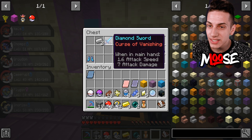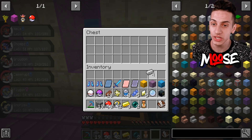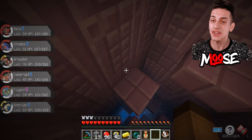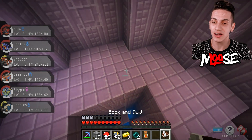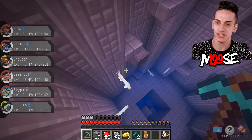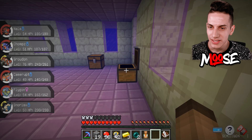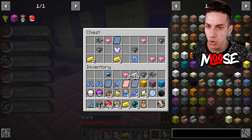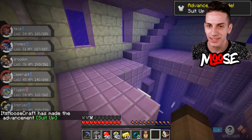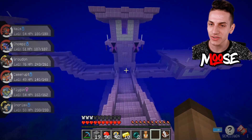I found something - look at this: an illustrious orb, mind plates, curse of vanishing sword, fire protection, mending. That's a really rare enchant. I'm still going up this portal to fully complete it. There's so many chests - black glasses, psychic gems, even more armor, dark gems, more gems and other dread plates. This is so cool. Look how slow you fall down.